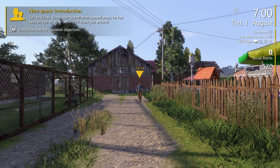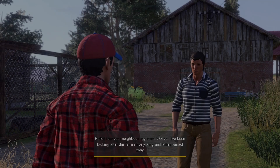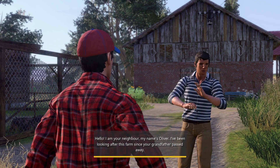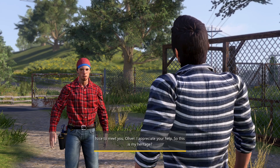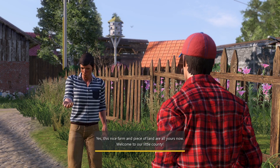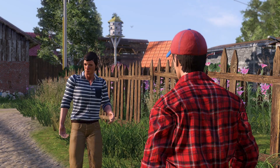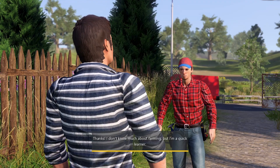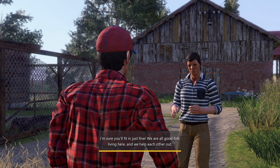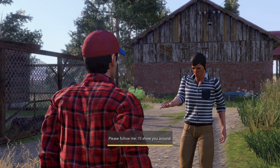Here we are. New quest introduction: talk to Oliver since your grandfather passed away and he's kept an eye on your farm. Hello, I'm your neighbor, my name's Oliver. I've been looking after this farm since your grandfather passed away. Nice to meet you Oliver, I appreciate your help. So this is my heritage? Yes, this nice farm and piece of land are all yours now. Welcome to our little county. Thanks, I don't know much about farming but I'm a quick learner. I'm sure you'll fit in just fine. We're all good folk living here and we help each other out. Please follow me, I'll show you around.